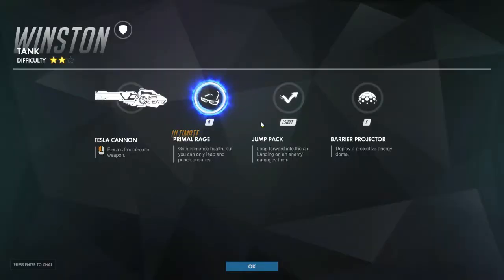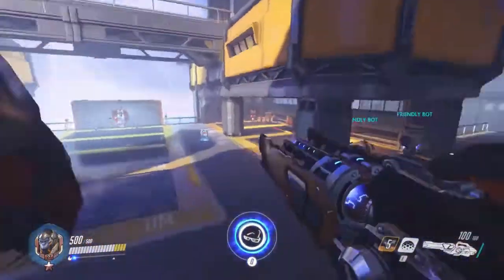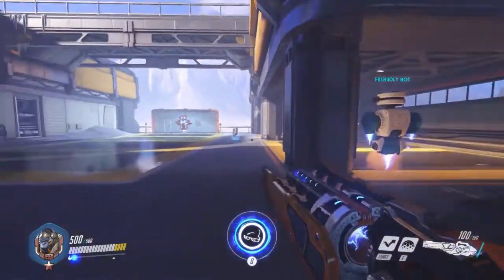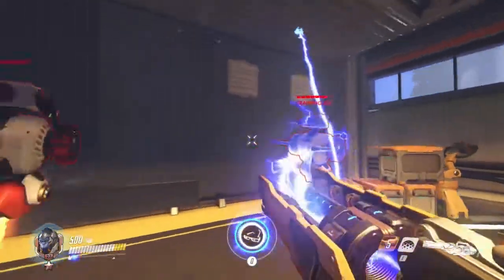His next ability is his Jump Pack. It will send Winston flying through the air and then crashing to the earth, doing damage to enemies around where he lands. This skill gives Winston the ability to catch up to heroes like Tracer and Genji, as well as throw himself into the middle of a team fight. You can see here we're about to jump — there's the Jump Pack. When he lands he pounds his fist, creating a small shockwave that does damage and pushes enemies back.